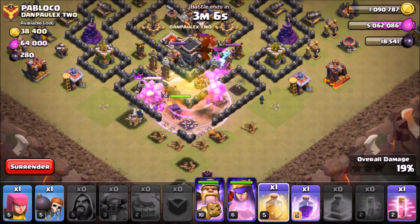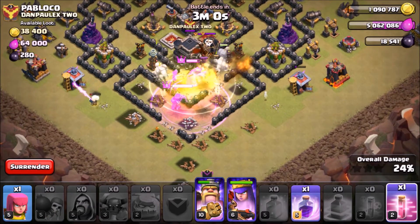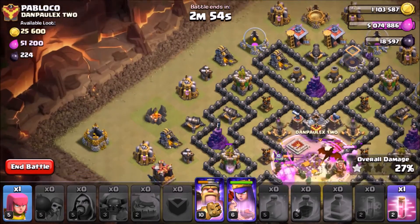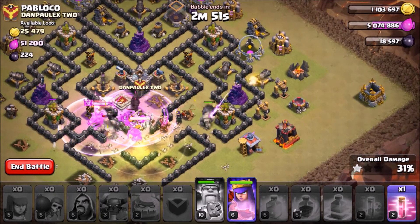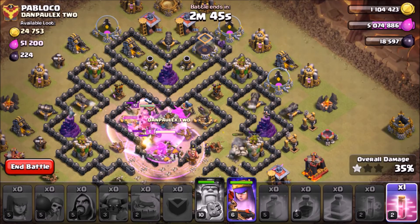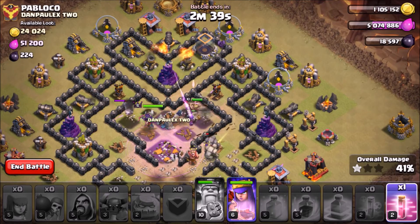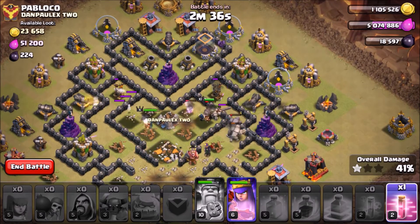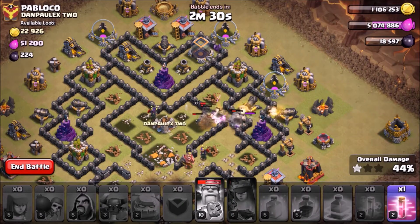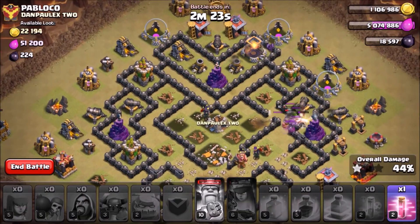Hopefully they will — let's drop a heal spell. I'll drop another rage spell to ensure they get the town hall, and I have an extra archer I'll put right there. Rage up the king. I have a haste spell in case I need to speed things up. I just want to get the 50 percent, and hopefully my queen can get us there — we're at 40. She's getting targeted by a lot of stuff, I don't know if this is gonna work.